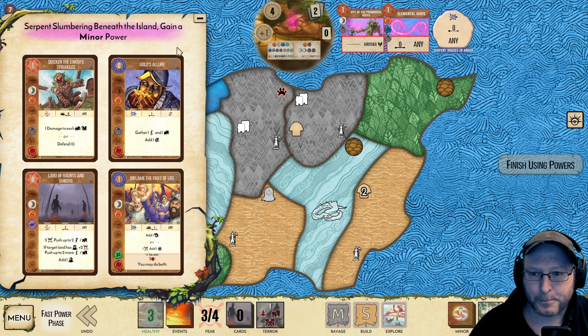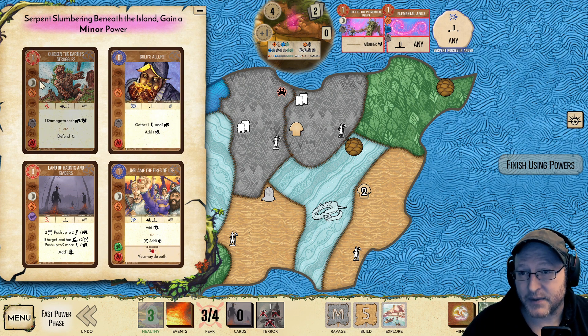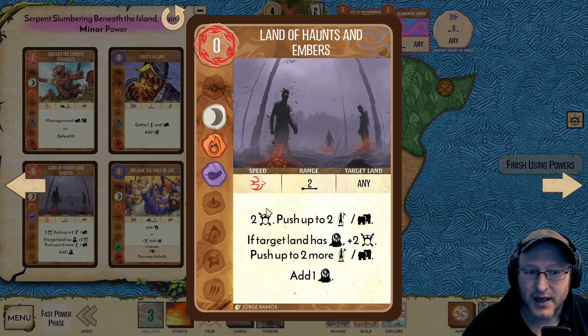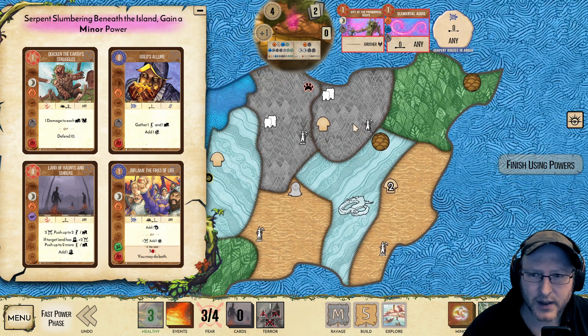These are lovely elements: Moon, Fire, Mountain are great. Fire-Mountain's great. Moon-Fire is less ideal but still good. The Mountain is the really key element we love most in both tracks. For that reason alone, we might not want to use Land of Haunts and Embers. This is a very powerful card, but it's not ideal for us, especially as it's going to add Blight to the island. It could be a way to get a very fast win, but I'm not going to go with it.